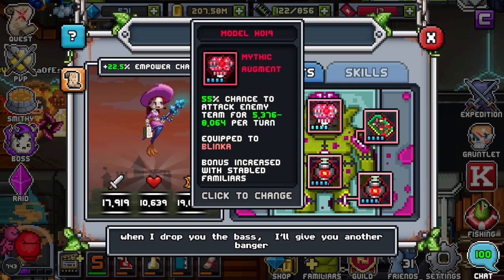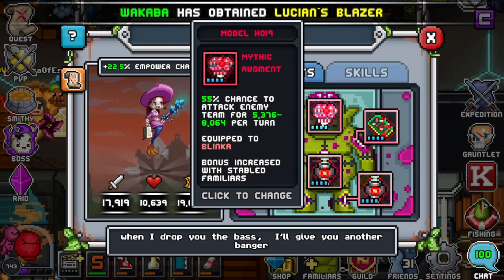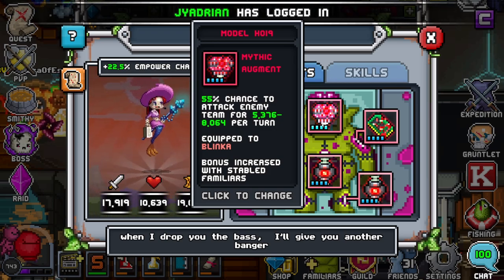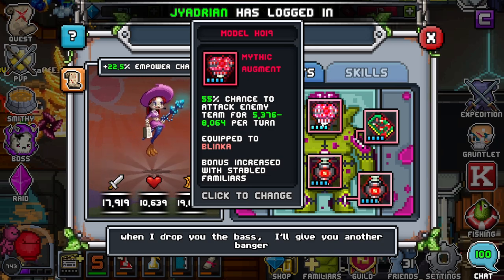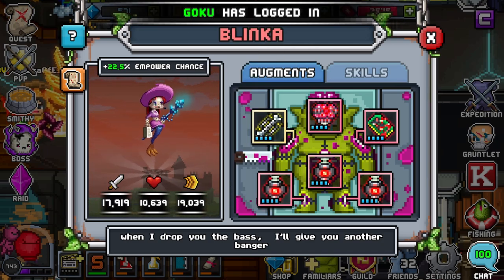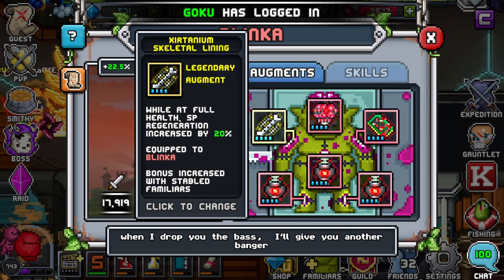You don't really need a defensive brain on her. Is it bad to put it on her? No, it's probably good if you need that much healing. But in my opinion, having another damage dealer in the group that doesn't even need to do anything but heal to deal damage is pretty awesome. So I highly recommend an offensive brain on her — but that's just me; other people will tell you different. I think that's a perfect brain on her.